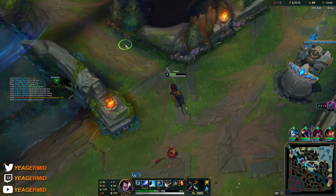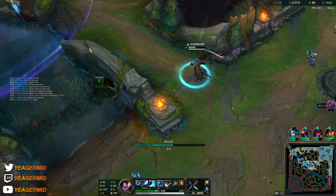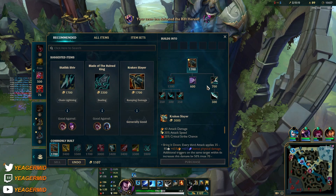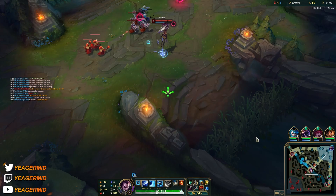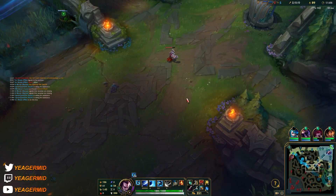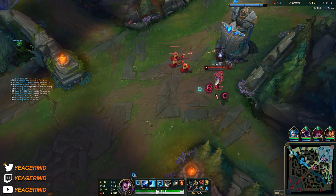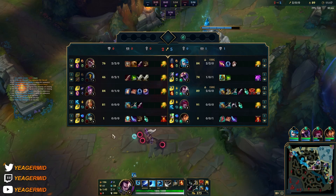The key thing in this matchup when you're going all-in is to bait out her E — that's all you care about. You take out her E and she has no way to disengage. The only other CC she has is the slow on her W, and that does nothing when you can just dash around. So you take out the E and then you can all-in. The mobility is what she struggles against, and that's what you have. So the matchup is pretty straightforward if you know how to play around her only CC.